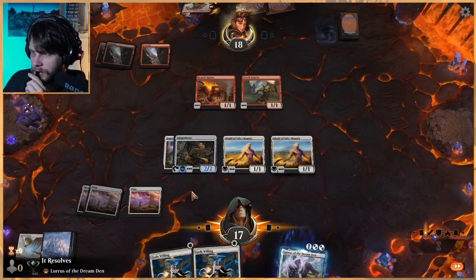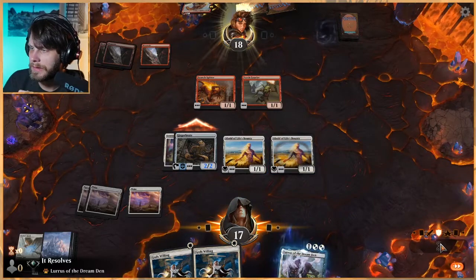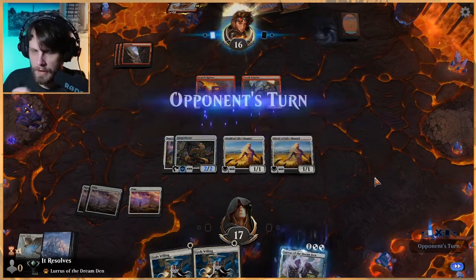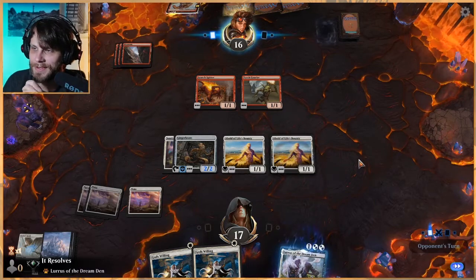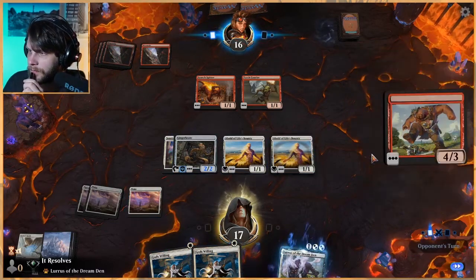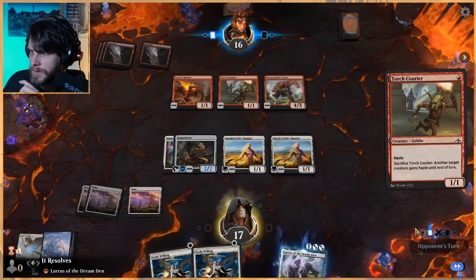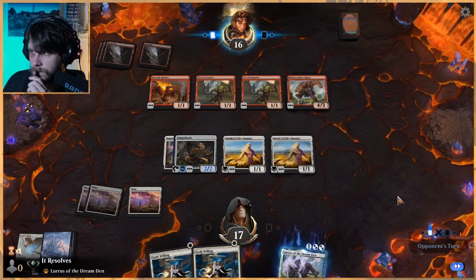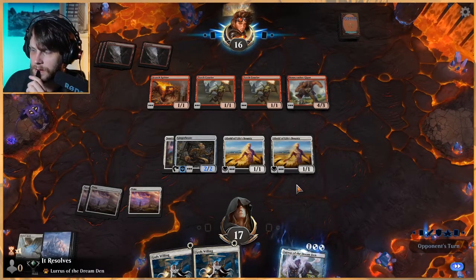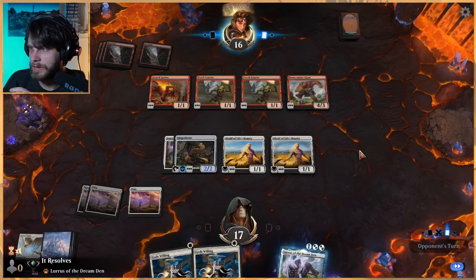I'm just going to swing in with this — they can't really block. I could have attacked with the other creature too. They can block but we have God's Willing, so that feels bad for them. I know we're losing some frames, sorry about that — we'll get that fixed very soon. In fact I've got a part coming today to help with that. Ginger Brute is really doing the most in terms of just getting damage in — super good card, it's very silly but very effective.